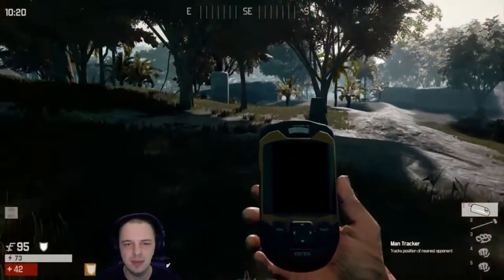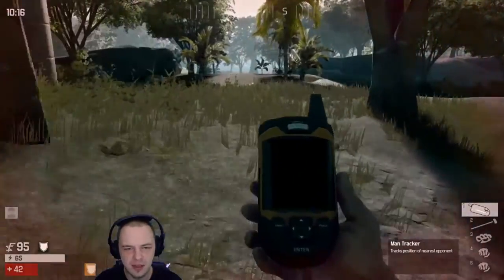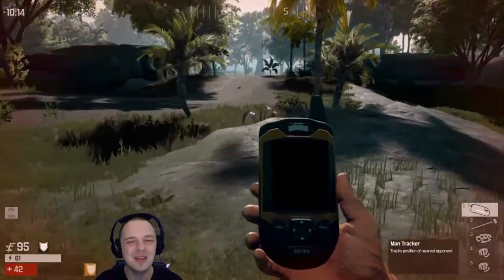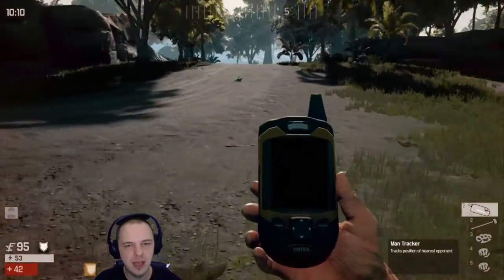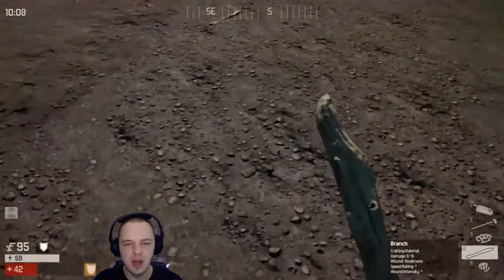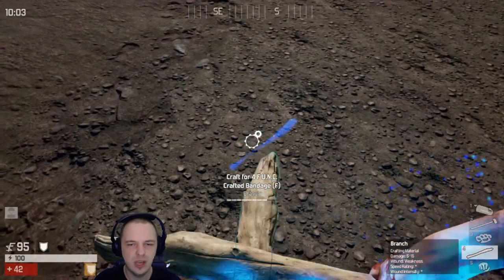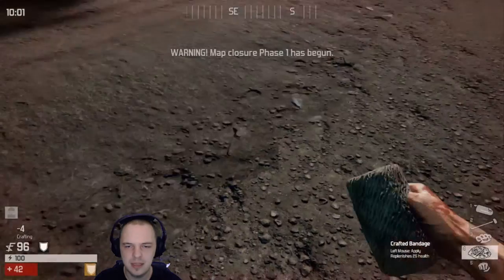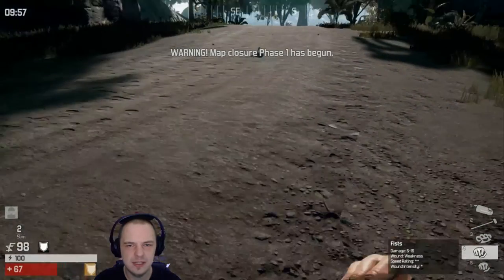And then you beat somebody to death with a sledgehammer. I don't know what else you can want in life, honestly. I'd really like to make some bandages or some shit. I don't know how much longer my body armor and my stim is gonna last. So we'll smash these two fucking branches together. There we go — some nice happy branches.